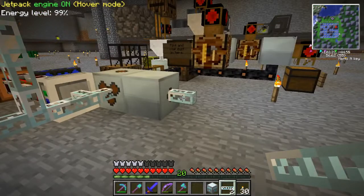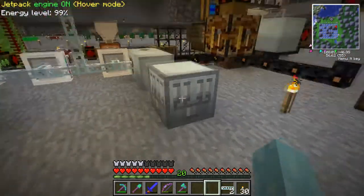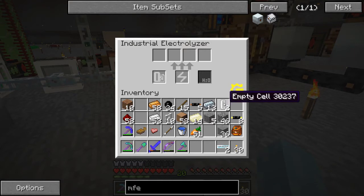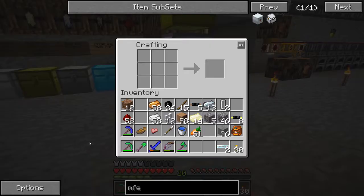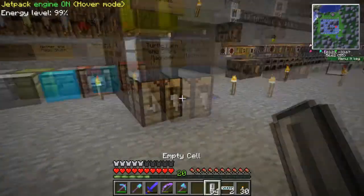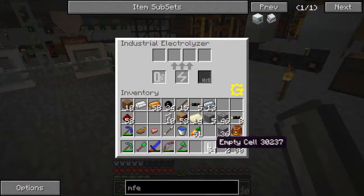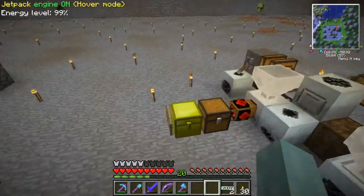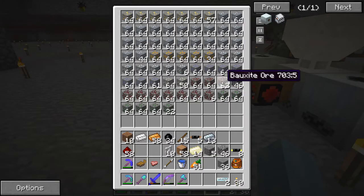We'll put one piece of pipe here, although we could put the MFE right next to it - just in case I need to tap something else later. The electrolyzer needs some empty cells and whatever we're going to be electrolyzing. Let's use our tin to make several empty cells. That was probably way too many empty cells. Empty cells go in here. Not sure what the water slot is for. Let's get our bauxite - one stack of bauxite. I think we need to macerate this first.